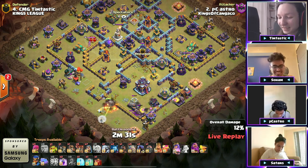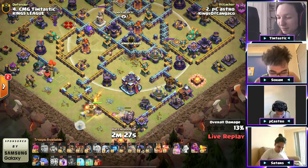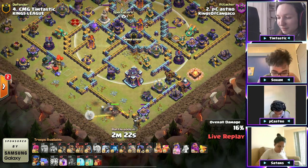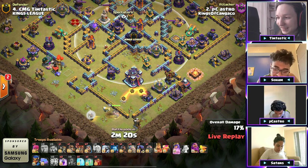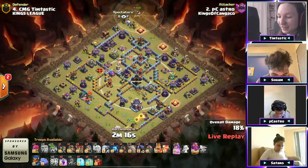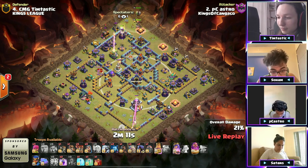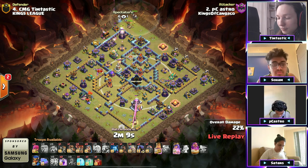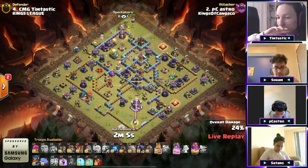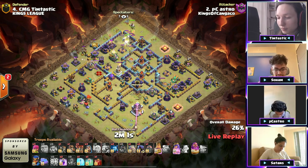He sends a headhunter — I was going to say he'd send a headhunter to pull the CC but he's not able to do that. Maybe trying to test for some skeletons or teslas. Queen does path her way in towards the town hall. We got a warden golem up top to help clear towards eagle artillery. He's moving through with an electro titan up there. Queen is securing the town hall at this point. Golem to the left with some wizards — P Castro loving the wizards and golems here.